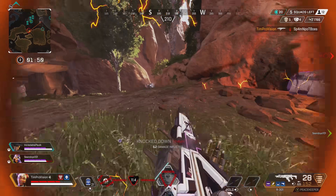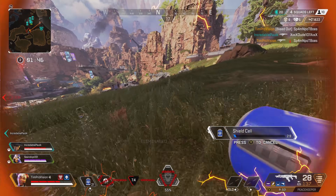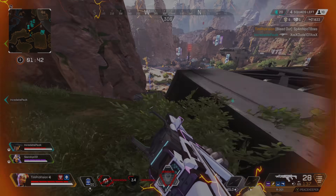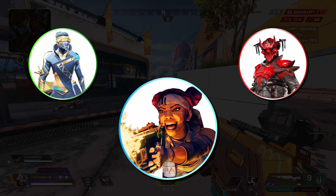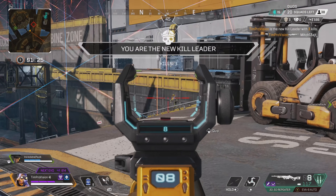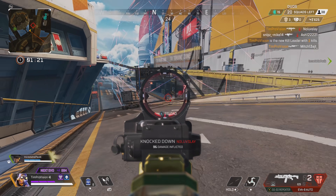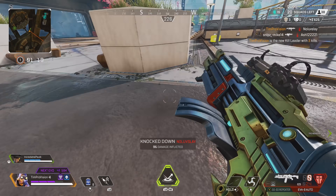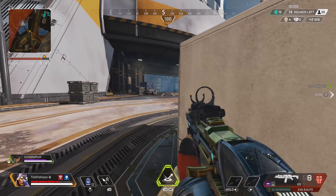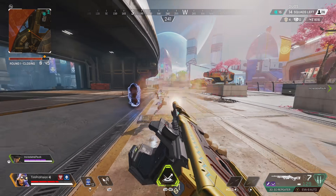Next up, we have Easy Company. This combo is all about simplicity, and it's a combo that nearly any squad can use. We have Octane, Bloodhound, and Lifeline. All of these legends at their core provide a lot of team usefulness, but they are also some very simple legends, which means pretty much any player can use them with some effectiveness and should see decent results. I'd give this combo a try if you and some friends are newer to the game and are looking for a good time without the need to rely on legends with more complex abilities.